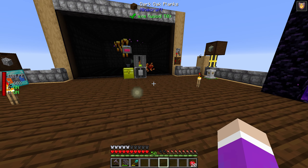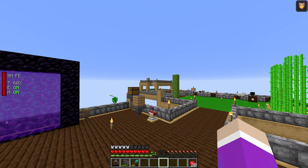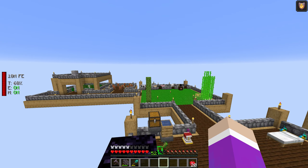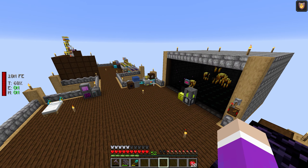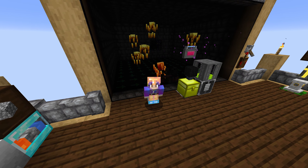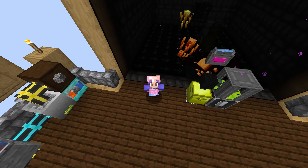So next episode I think we might — I don't even know what we're going to work on. Oh, I know what we can do: we can upgrade our farm so we can start getting all the extra seeds that we want. Next episode we'll work on upgrading our farm, and then maybe the episode after that we'll work on compacting down our sieving system into a single block. That's going to be cool. So yeah, that's pretty much it — I'm going to end it there. I hope you all enjoyed, and if you did don't forget to hit that like button and subscribe if you're new. I hope to see you all in the next episode. Goodbye.